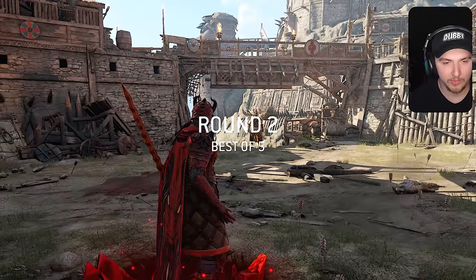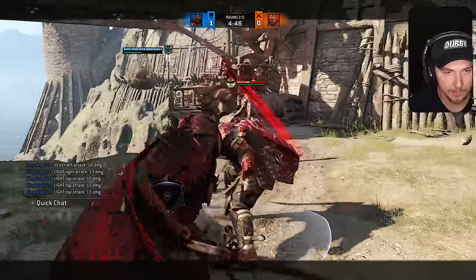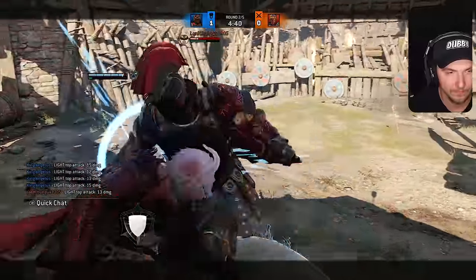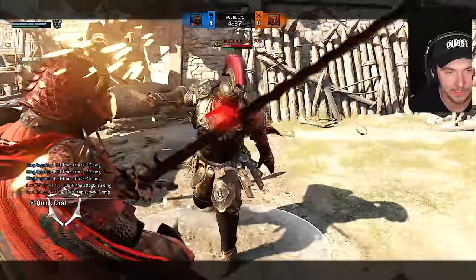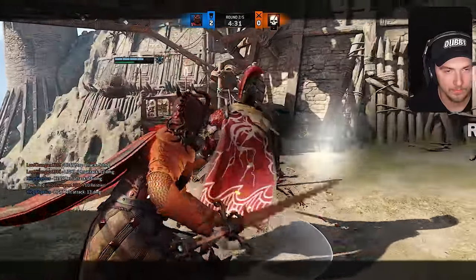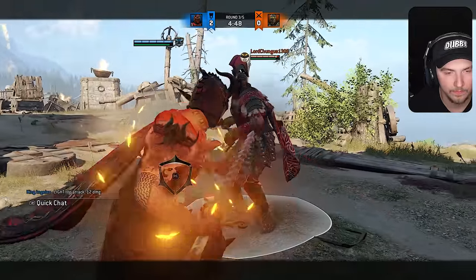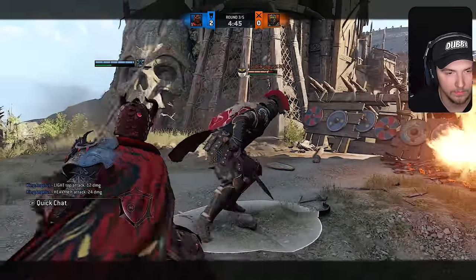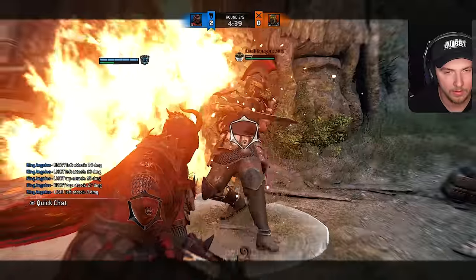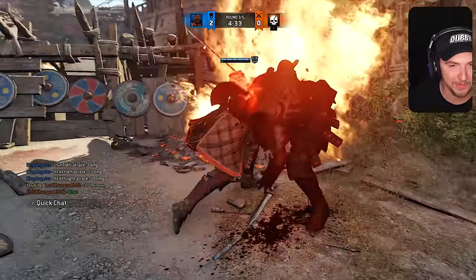I want to be super aggressive this round, so I'm going to do the running attack and go right into chain — top light, top light, bash, heavy. I knew after I dashed and did the unblockable he'd go for the parry. He just delayed every animation right there. Oh he hit the fire — I am so sorry. Good fight dude.